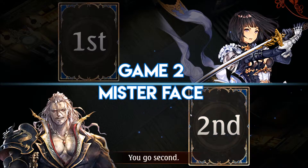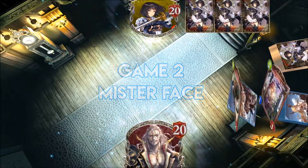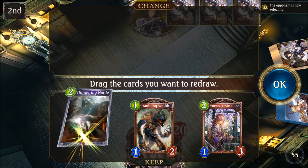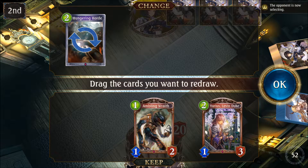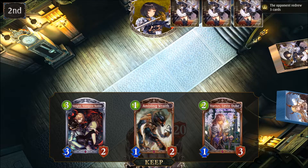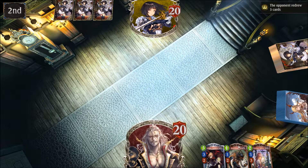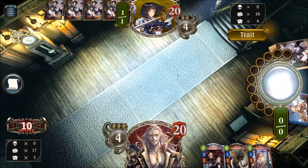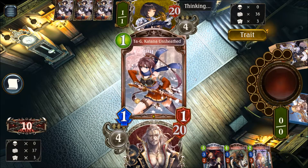Game two — Bloodcraft versus Swordcraft, so expect some nice little face damage action. We have Hungry Horde, Ambling, and Urius. We don't like to start with the Hungry Horde, but we like the Ambling and the Urius — that's pretty good. Also getting the Vampire Noble, so we have a perfect curve with something to play for the first three turns, plus we get two extra cards, so we should also find something to play on turn four.